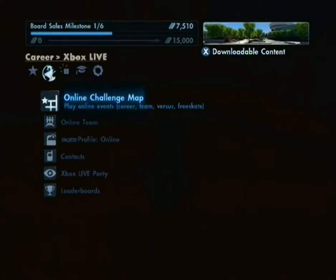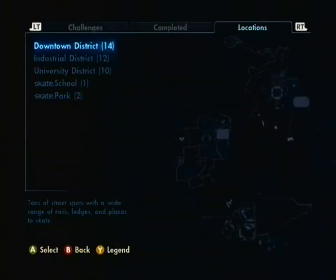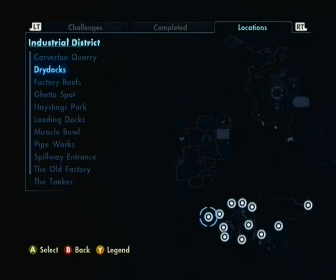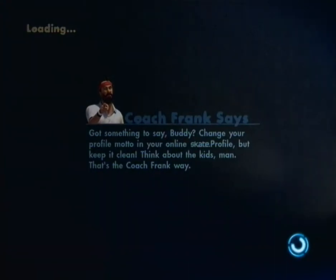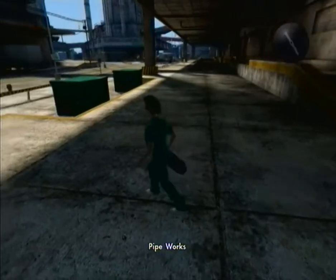So let's go to another map. Basically what you do is you go to Korea Main Challenge Map, go to over two locations, and you can go anywhere you feel like. We are going to go over to the Pipeworks because I know how to do a beautiful line here. This is Coach Frank — I study with him basically.